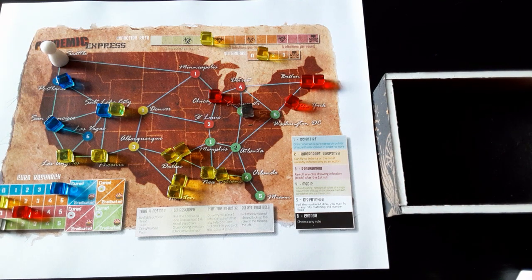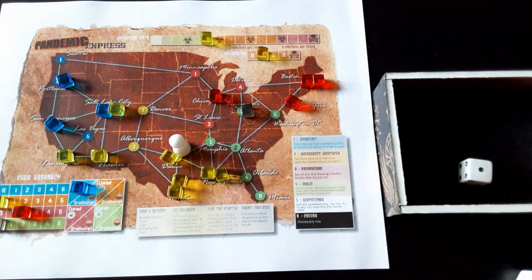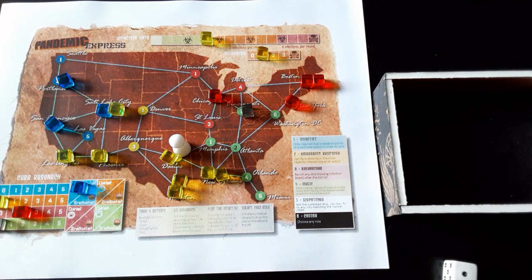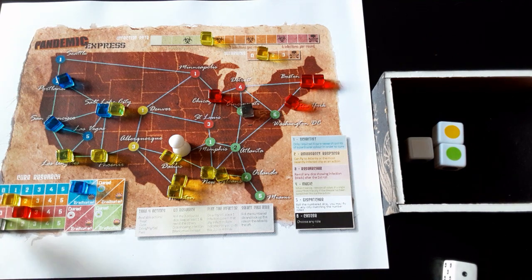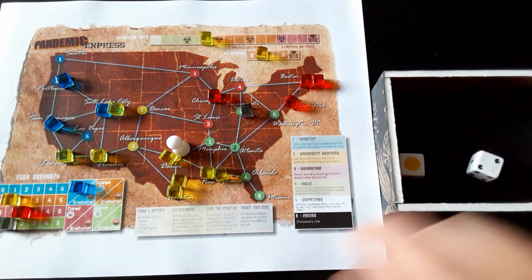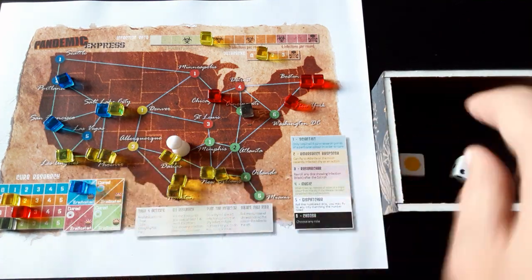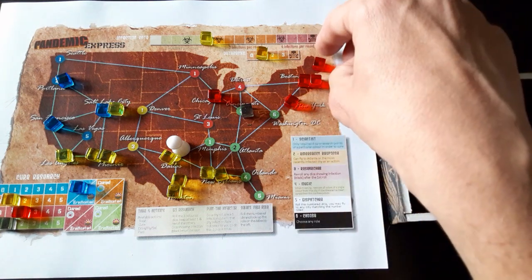Our roll is Dispatcher again. First action: cure the blue disease — one down, three to go. Using the Dispatcher, second action we can move to any city with number one. Let's move to Memphis. Two more actions: go to Dallas and treat one cube. Research gives yellow and green, so let's use those. Infecting two cities: yellow two is Phoenix, red five is Boston.